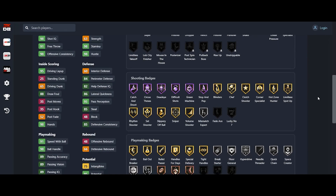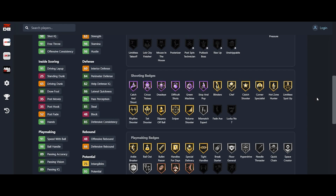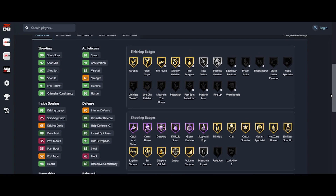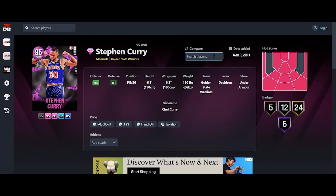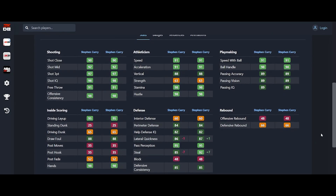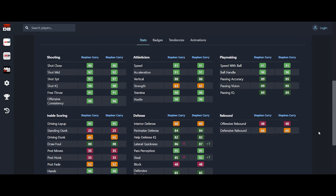Looking at the badges — he lost Hoff Chef for Silver Mismatch and Quick Chain. So basically, are you going to drop his steal by six so you can get Silver Mismatch and Silver Quick Chain? The hot spots are the exact same and all attributes are identical besides his steal. Are you going to drop his Chef to Gold so you can get Silver Mismatch? It's up to you if you want to take the risk. Everybody's hopes were let down — it looks like they didn't do much to the Stephen Curry card.